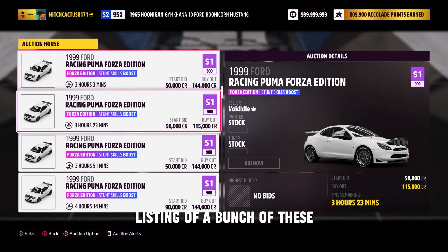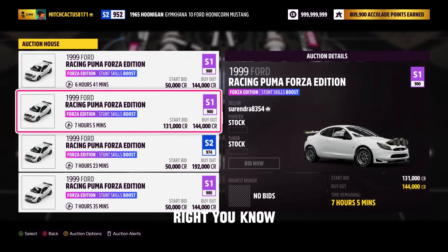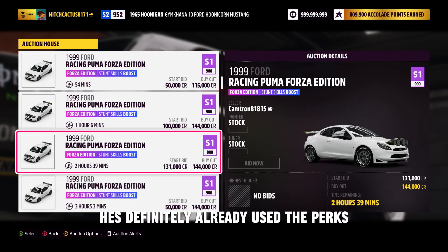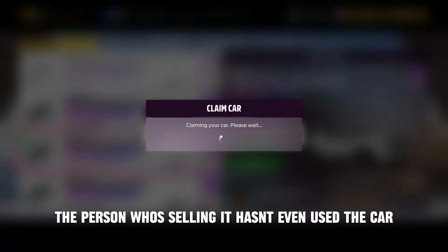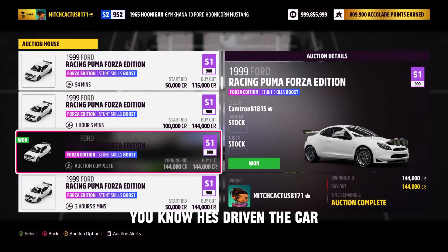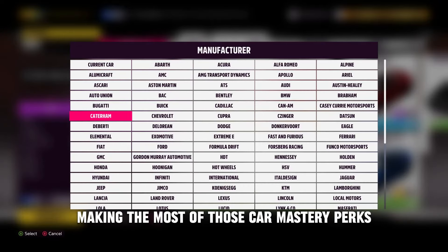How would you know if the perks have been used? You don't — there's no way to know for sure, but there are a few things to keep in mind. If you see a duplicate seller listing up a bunch of these — say one seller listing 10 of them — you know they've already used all the perks and are just selling the cars to make money. So look out for duplicate listings. Also, you want to buy a car that's fully stock with no upgrades and no tunes, as that has the highest likelihood that the person selling it hasn't even used the car.